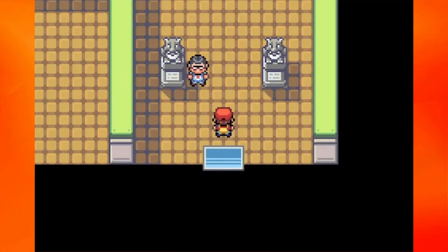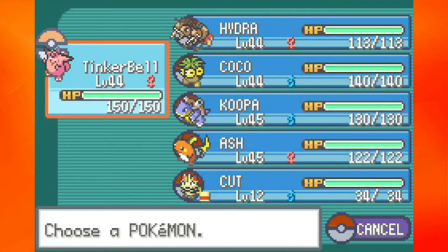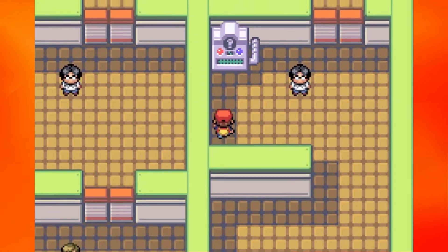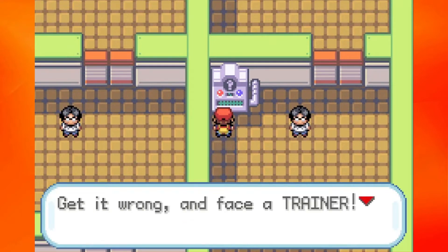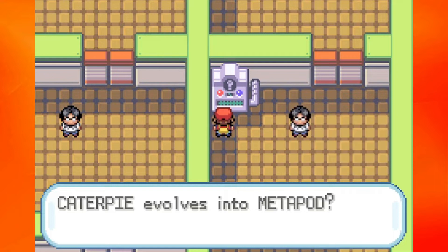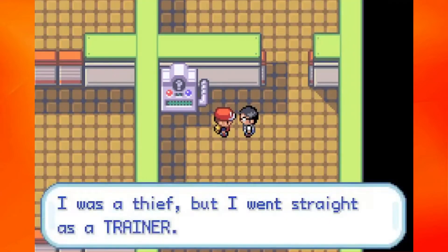I like how it doesn't prompt you to use the key or anything. Once you have it in your bag, you can sort of just head on inside. This gym is kind of like a questionnaire. If you come over to these big machines, you can answer a question. If you get it right, the door will open up to the next room and you won't have to battle the trainers. You can get through here without taking on any trainers. However, because I want to fight the trainers, I'm still going to talk to them afterwards just to battle them.